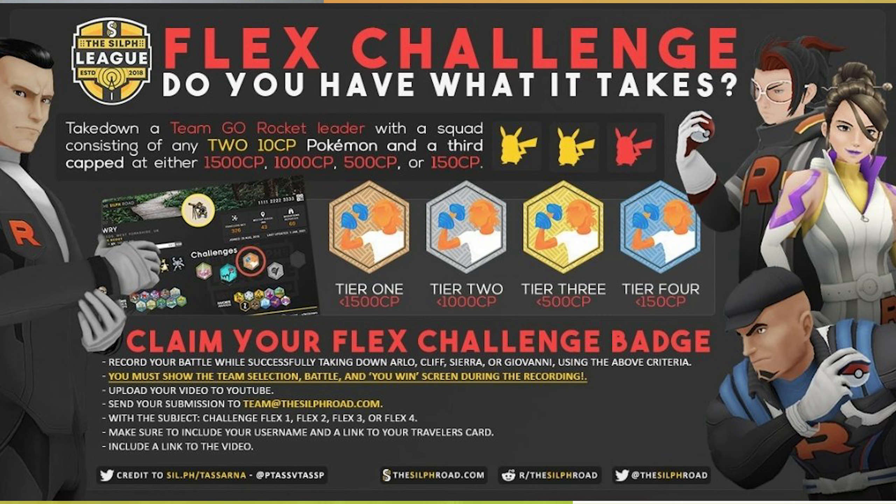The squad consists of two 10 CP Pokémon and a third Pokémon capped to either 1500, 1000, 500, or 150 CP. For each challenge you're able to complete, you unlock a different tier — so if you do the 1500 CP challenge you get a tier 1 badge, and if you do the 150 CP challenge you get the tier 4 badge.